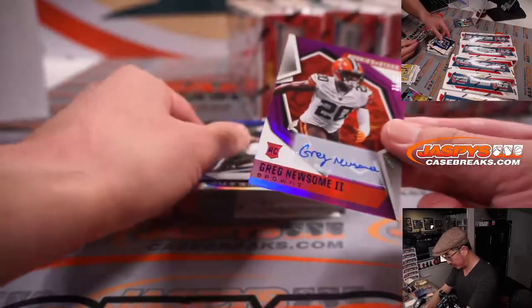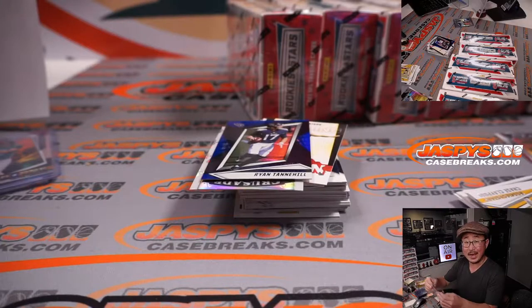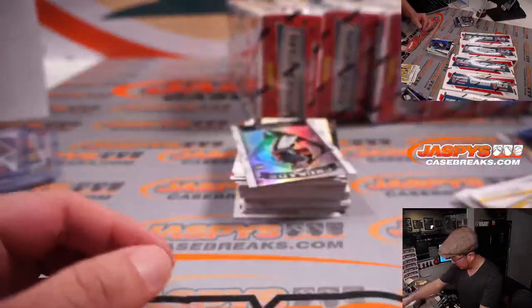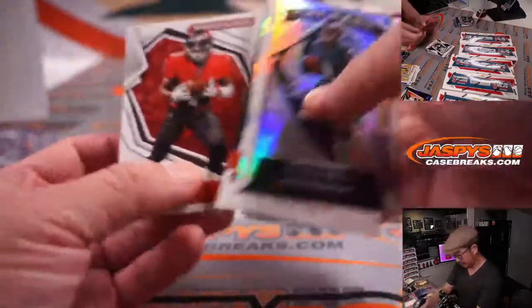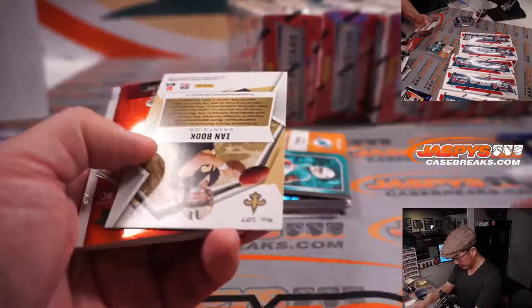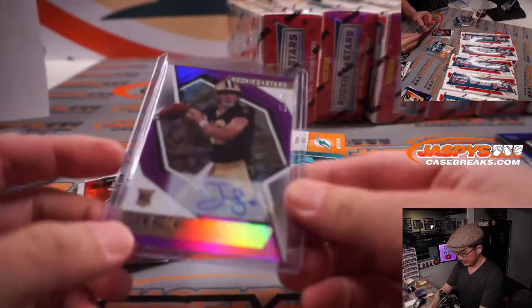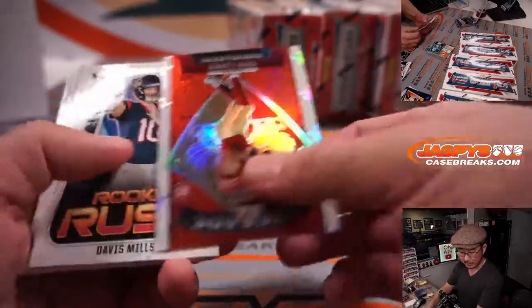We've got Greg Newsome autographed to 25. It's for Adam — Cleveland! There's Tannehill to 49. Our shipping team will sleeve and top load those before they're sorted and shipped out. There's Ian Book. I don't know if Ian Book's going to be the starting quarterback for the Saints this year. Who do you think ends up with the Saints? Jameis Winston's a free agent too — do they bring him back? Ian Book though will go to Jesse.